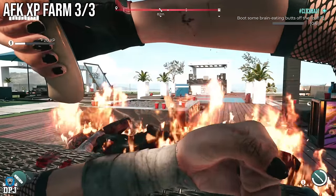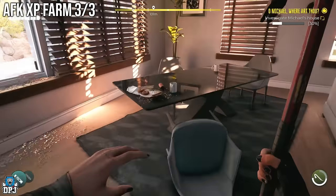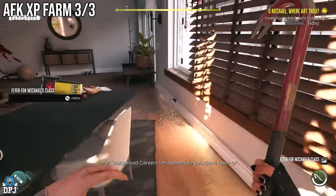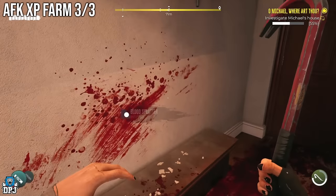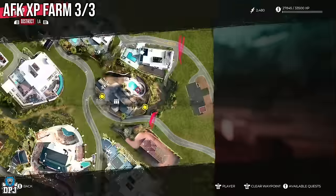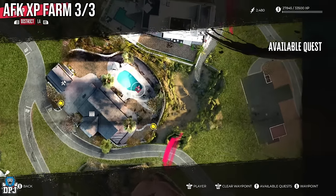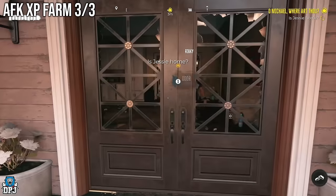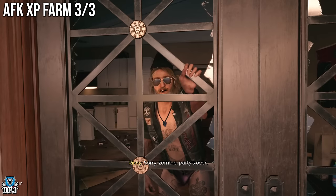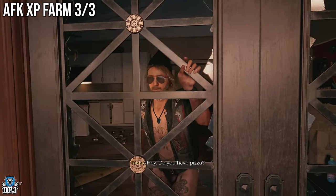The next AFK farm is a lot easier — it requires no jumping or blocking. This one takes place within the 'Oh Michael, Where Art Thou' mission, which is a main story mission you get upon first arriving at Beverly Hills in search of Michael. You'll first go to Michael's house and investigate a few things. Your next step will be to find Jesse Kwan, which brings you to this house where you will meet Ricky at his door. As soon as this mission starts, the garage behind you will open up, revealing a workbench as well as zombies.